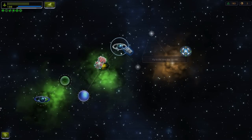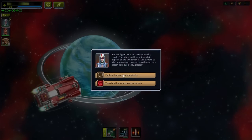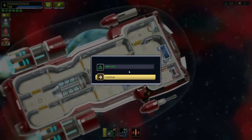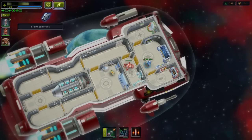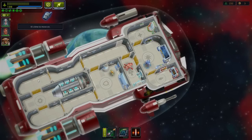Now we're going on to the next place. You've got events where you have options and things. Very quickly — you've got the engine room, you've got the shield, you've got the O2, you've got the weapons, you've got the navigation, and you've got the health bay. I also played a bit further and had a teleporter, so you can teleport them onto the enemy ship. Does any of this seem familiar?